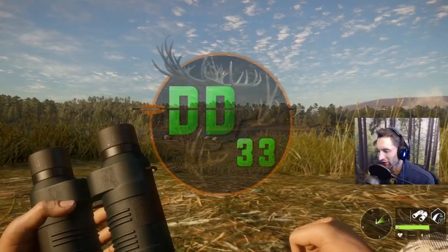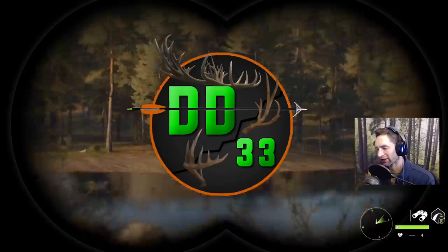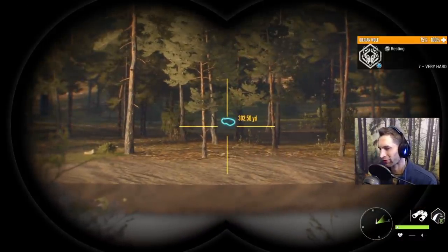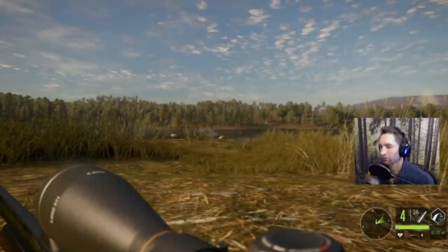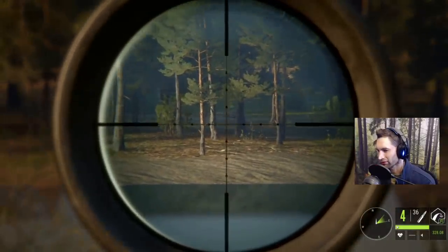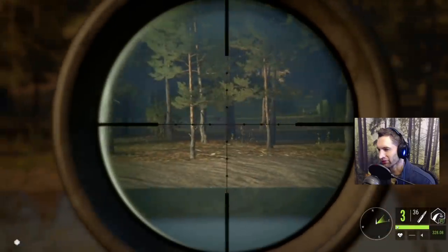Hey guys, welcome back to the channel. Today we're back out here on Cuatro Colinas, which is a huge map with so many areas yet to be explored. We have a pretty nice Iberian wolf at about 300 yards out. With this angle he's pretty much laying sideways, but you only live once so we're gonna try it — and it felt good.